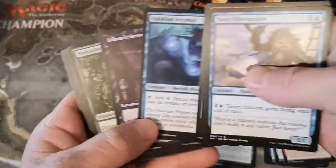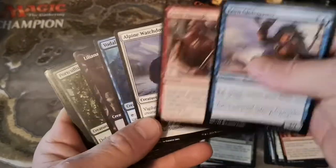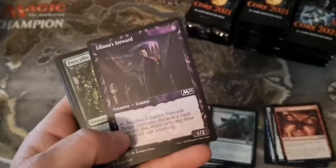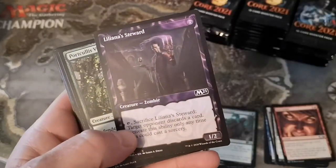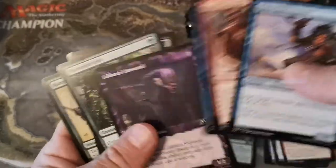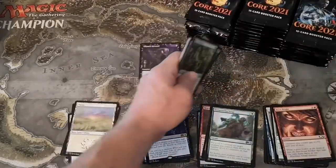Crash Through's back - the little cantrip - and the Alpine Watchdog, who's a good boy. All right, we got a showcase - Liliana Steward - that's cool! Maybe we'll keep track of how many showcases we get. Let's throw the showcase up there and skip through the rest of the commons.